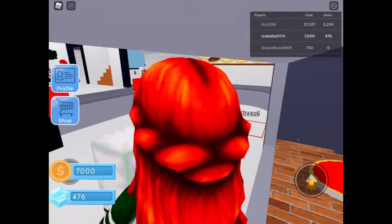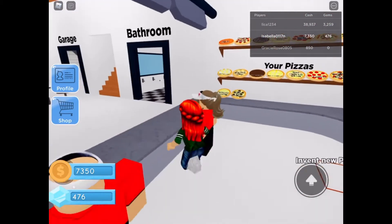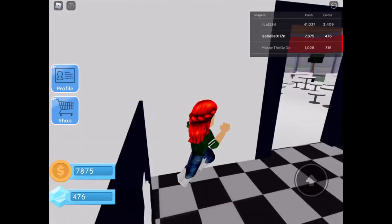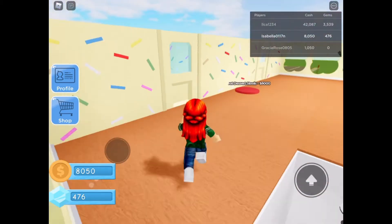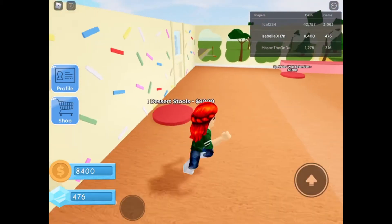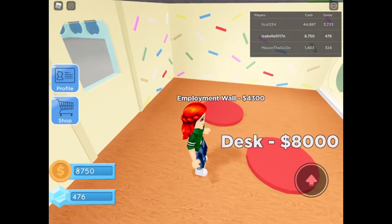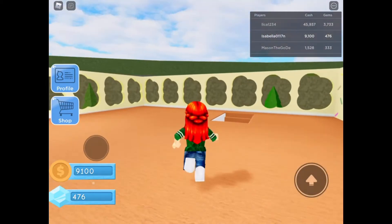Seven thousand dollars! Chef, good job - I wish I could give you money but I can't, sorry. I'm showing the restrooms, I don't know why - that's pretty weird. Let's go upstairs and see what there is. There's a desk for eight thousand and employees for about three thousand - that's a lot of money.